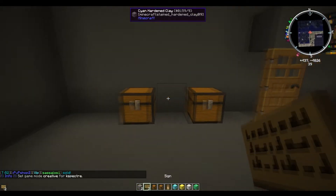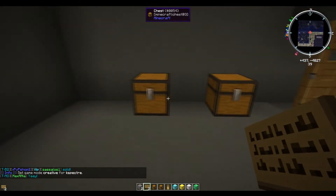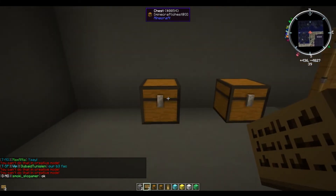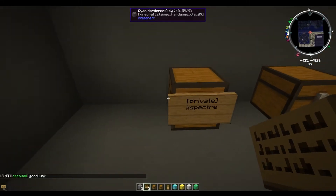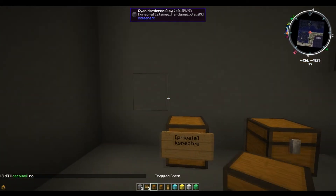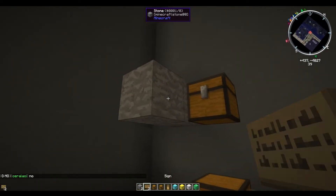Now if we go back to the chest — for creative users, if you're having this issue with a normal chest where you right click and try to put a sign on there and it's not going on because it says you cannot do that in creative mode, all you have to do is put the sign down next to the chest. Type in private — you can also do this with a macro that I'll supply at the end of the video — and then it'll snap straight to the chest for you. This can be done with any type of normal chest anywhere.